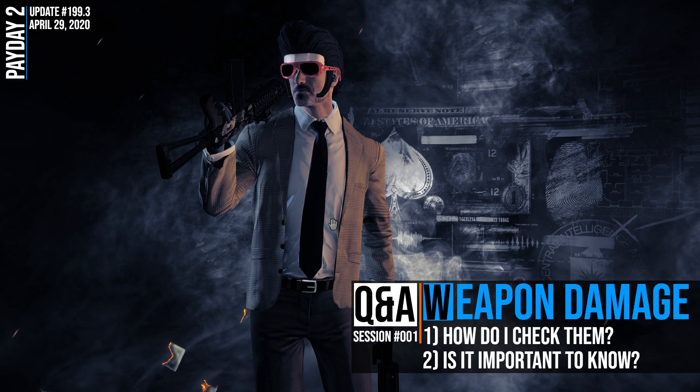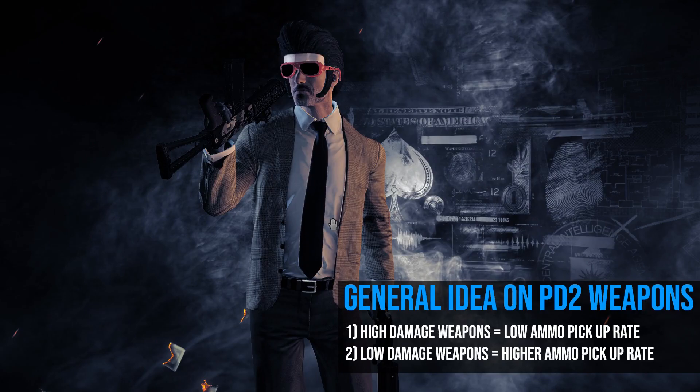For me, there is no such thing as a stupid question, no matter how ridiculous it might sound. New players might not realize this, but the general idea of how things work in PD2 is that high damage weapons have low ammo pick-up rate, while low damage weapons have a higher ammo pick-up rate.